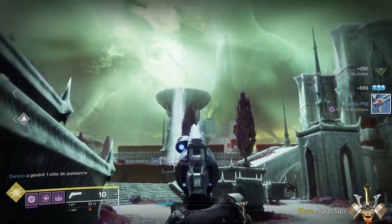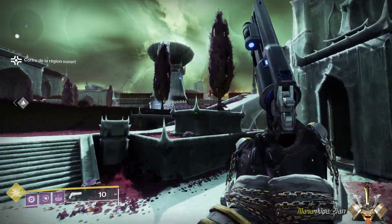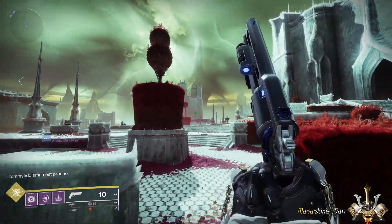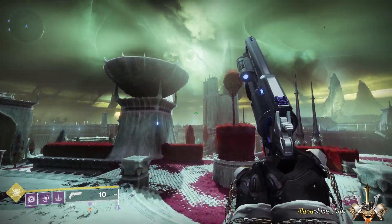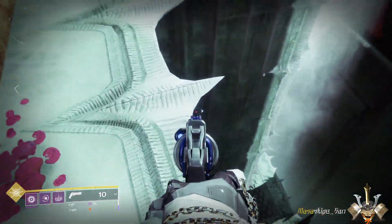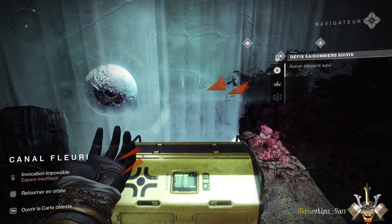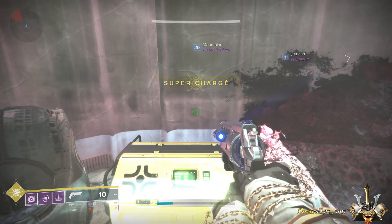On va retourner par ici. Vous voyez les deux coupelles. On va se repérer dessus et aller dans cette direction. Vous reprenez la petite allée, on peut sauter directement au milieu. Vous avez le petit arbre, la coupelle. On va se prendre entre les deux. Arrivé ici, vous faites attention, on va aller juste en contrebas — juste là. Quand on regarde bien, on se trouve bien au niveau du coffre comme indiqué. Donc on le prend.